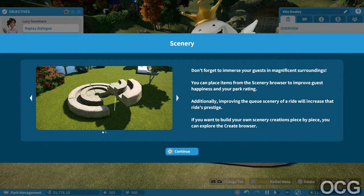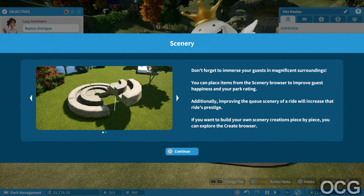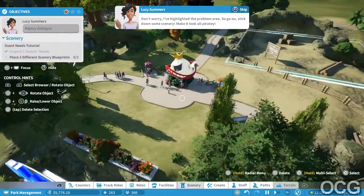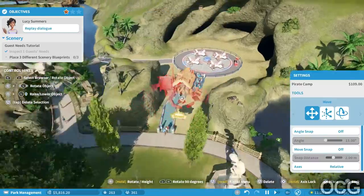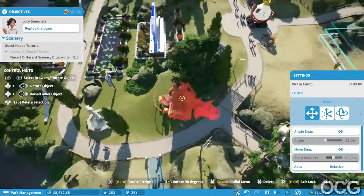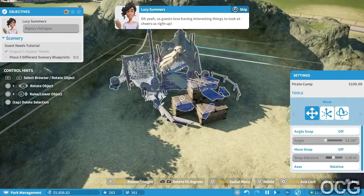Don't forget to immerse your guests in magnificent surroundings. You can place items from the scenario browser to improve guest happiness and your park rating. Additionally, improving the queue scenery of rides will increase that ride's prestige. If you want to build your own scenario piece by piece, you can explore the create browser. I've highlighted the problem area - go on, stick down some scenery, make it look all pirate-y. Guests love having interesting things to look at, it cheers them right up.